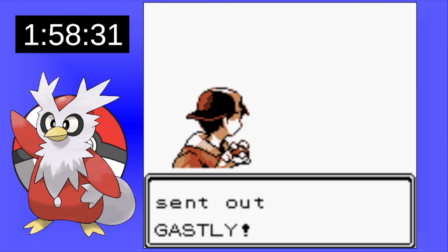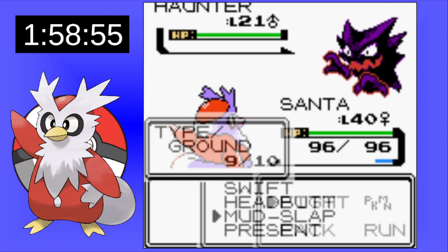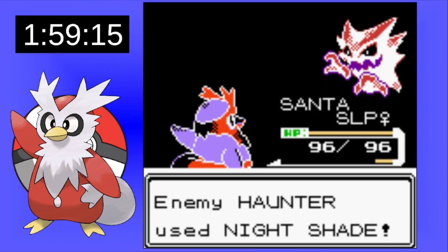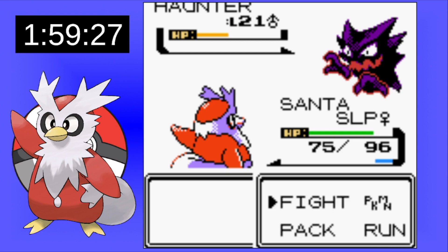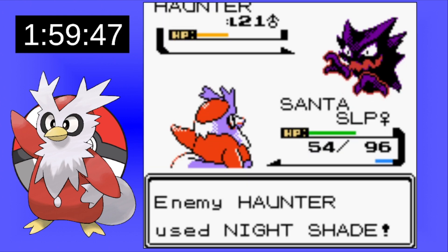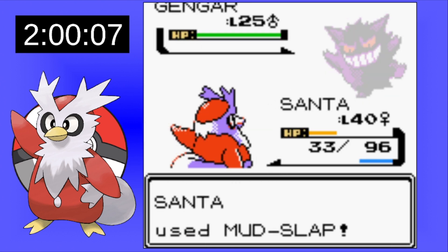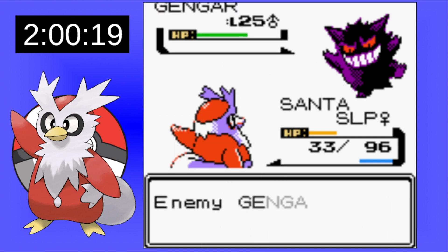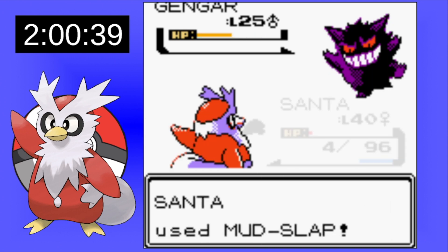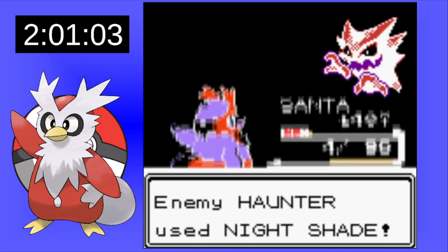Coming back, we get a knockout on Gastly first turn. Haunter comes out — Mud Slap is going to be a two-hit KO, but he hits a Hypnosis. Even with the accuracy drop he still connects, which is terrible. Santa takes a lot of damage, and now it's up to whether we can dodge hits from Gengar. It does the same thing — puts us to sleep and uses Dream Eater. We get a Mud Slap in and for HP we're able to take out the Gengar, but Haunter finishes us off.